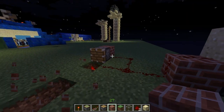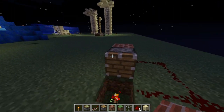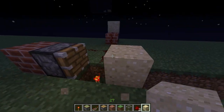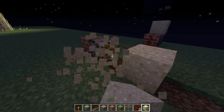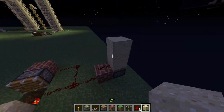This zero-tick signal can actually clone blocks. What I found out is, if you spam this very quickly - it's only working in single player - you can duplicate the sand here. In single player, you can place the blocks that fast - in multiplayer it doesn't work - and you will get another one.